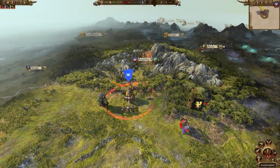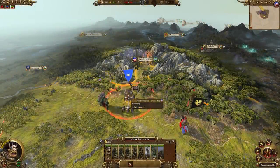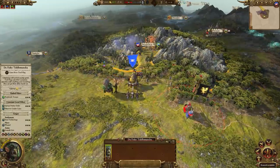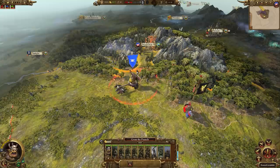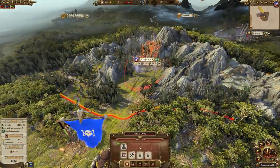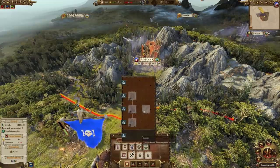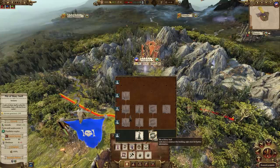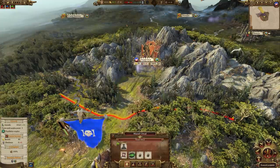We start off in Paravon, surrounded by different Bretonnian factions. There's a small Paravon army nearby which we're going to have to deal with. First thing to do is get your hag in your army, because she's going to be more useful in the battle than trying to do stuff outside of it. Then go to Massif Orcal, your only settlement, and build something — either the pile of shiny stuff or the growth building. I'm going to go for the money in this case.